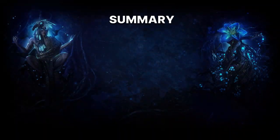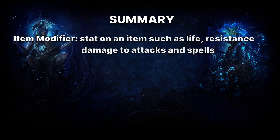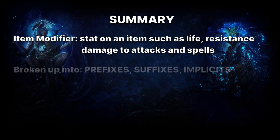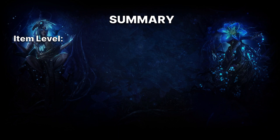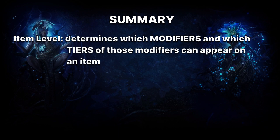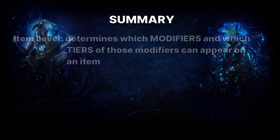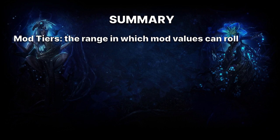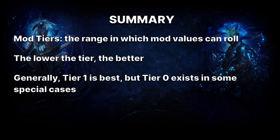Just to recap: an item modifier is a stat on an item such as life, resistance, damage — these are broken up into prefixes, suffixes and implicits. Item level is the level of an item which determines which modifiers and which tiers of those modifiers can appear on an item. Mod tier refers to the range of values that can appear on a specific mod of an item — tier 1 is the highest tier, although tier 0 mods do exist in some special cases.